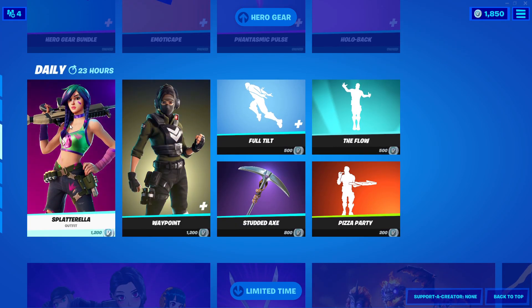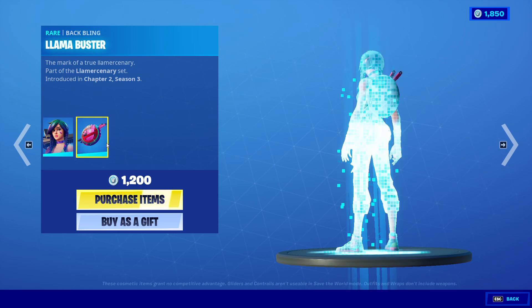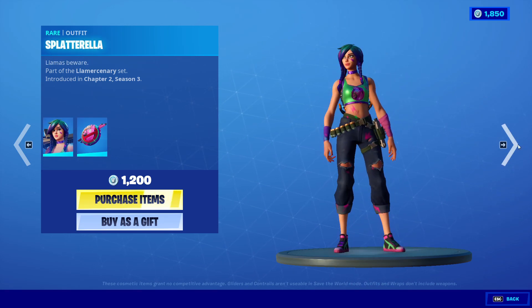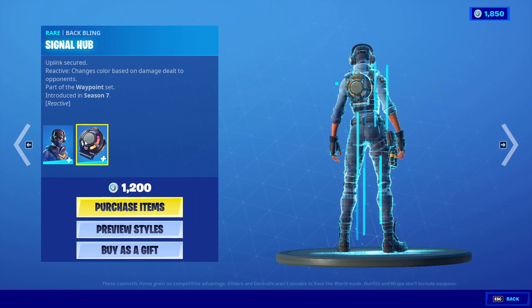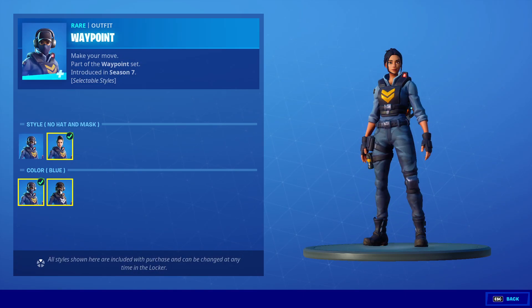Now into the daily item shop — we got Splaterella with Llama Buster at 1200 V-Bucks, looks nice. Next we got Waypoint with Signal Hub at 1200 V-Bucks — two styles and two different colors, so four total options.